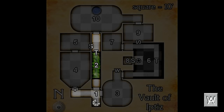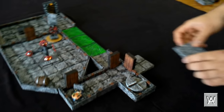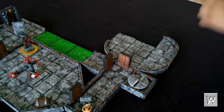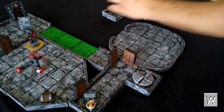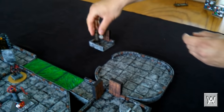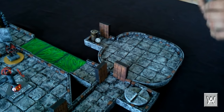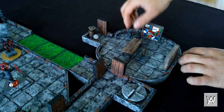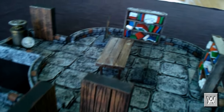Now let's assume the players double back all the way to room one and enter room three. This is Iptiz's library. At the location marked W is a gear and wheel sort of device. Turning it causes all of the acid from room two to be pumped into the lower portion of room six — this cannot be undone. There are some interesting things to be found in the bookshelves via an investigation check. Two Yuan-Ti are here rummaging about. They used to be four but lost two, as described earlier. They are generally hostile to the party.